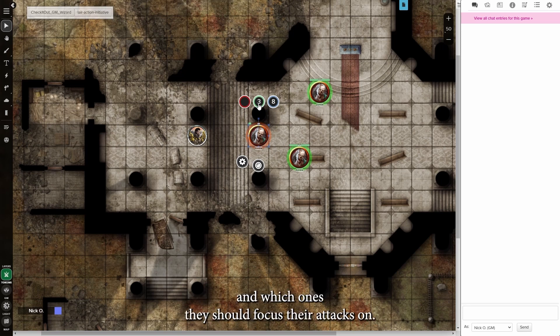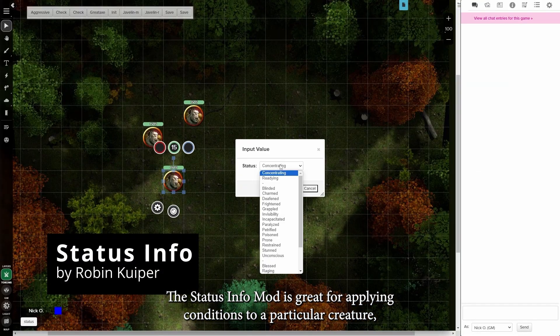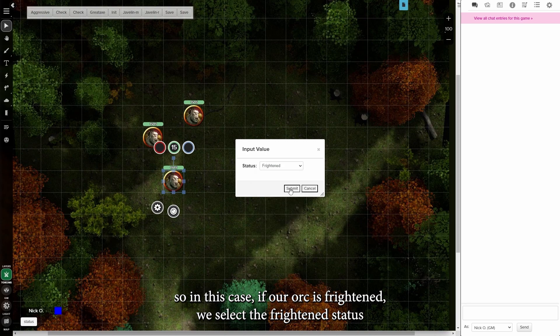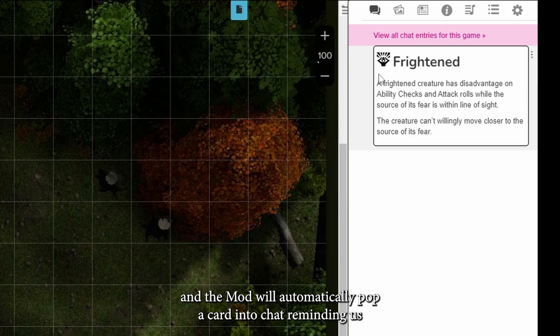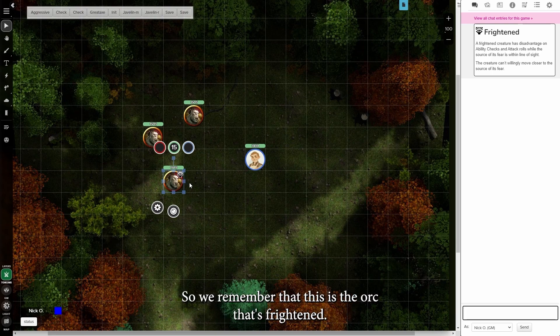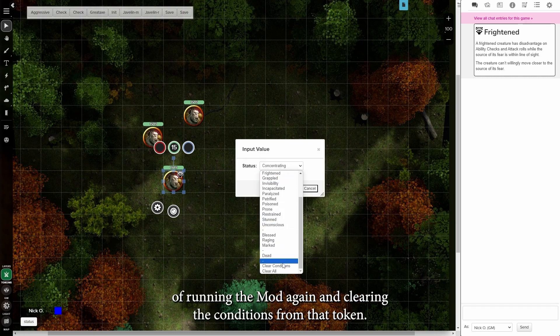The Status Info mod is great for applying conditions to a particular creature. So if our orc is frightened, we select the frightened status, and the mod will automatically pop a card into chat reminding us what this condition means, and it applies a marker to their token so we remember that this is the orc that's frightened. And later on, if this effect wears off, it's a simple matter of running the mod again and clearing the conditions from that token.